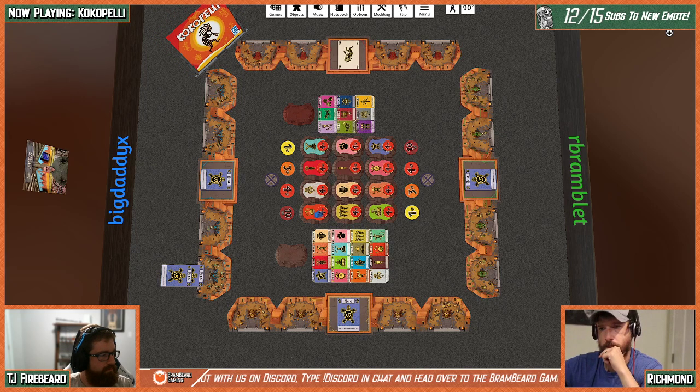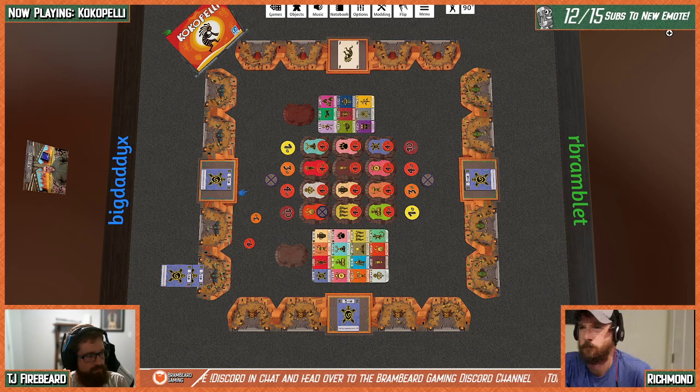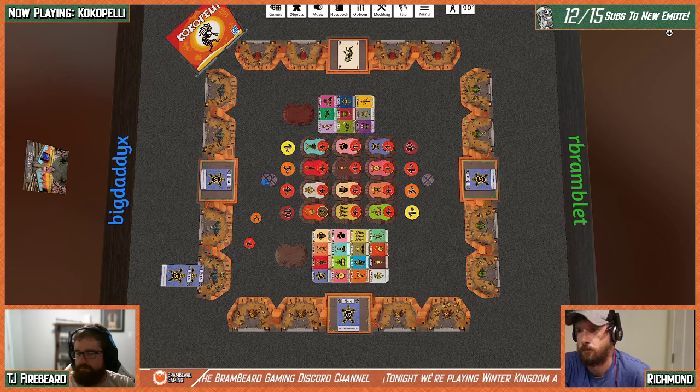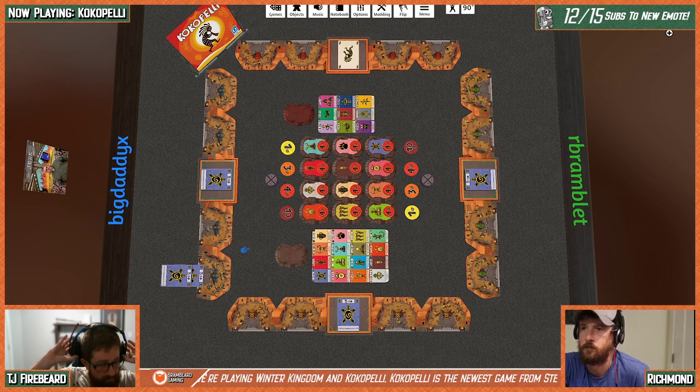Closing a ceremony lets you score the top scoring disc. Each ceremony has a four and a three on it — first person to close scores four points, second person scores three. Once fully closed we mark it. You can still close an already-finished ceremony, but you only get one point. If you close someone else's ceremony, they get one consolation point. If you close your own, you get four points with no consolation.